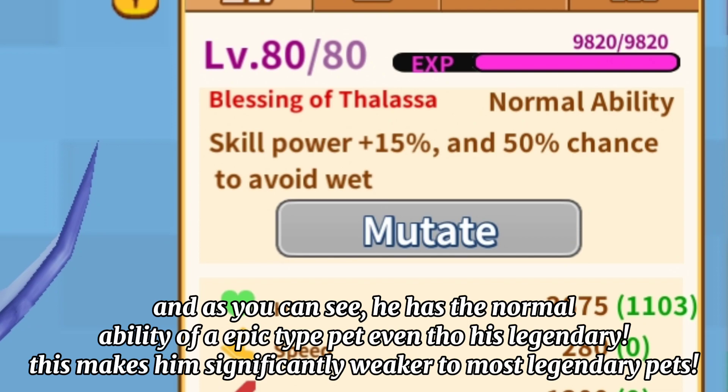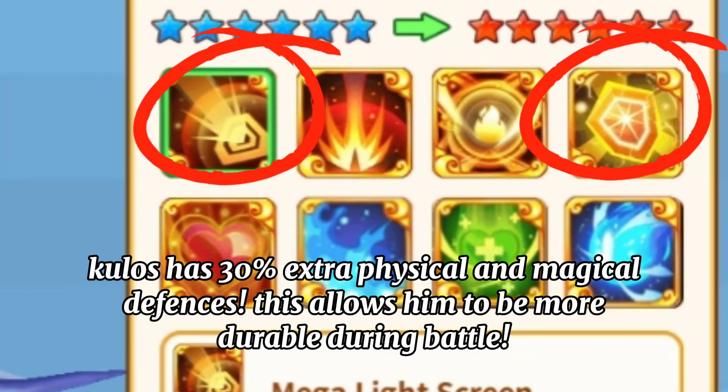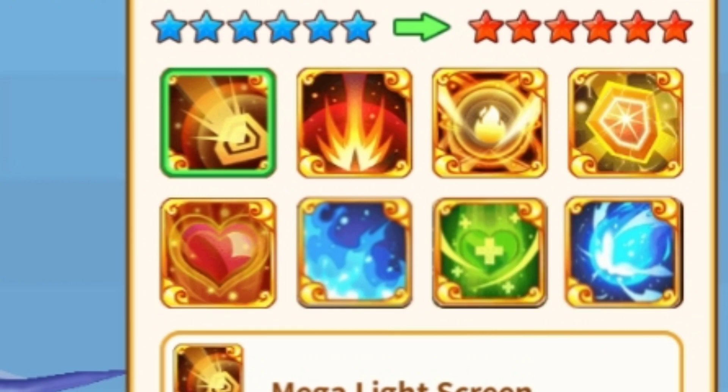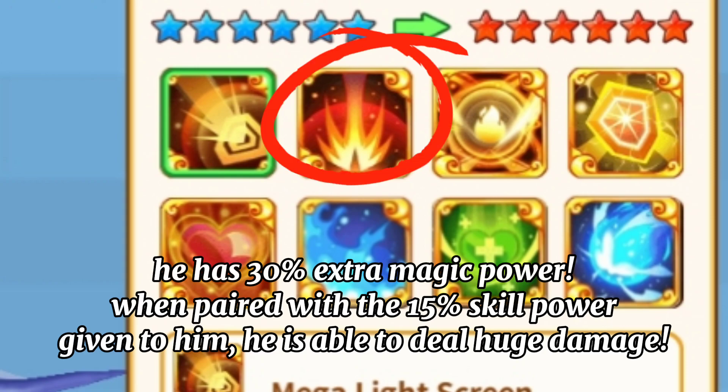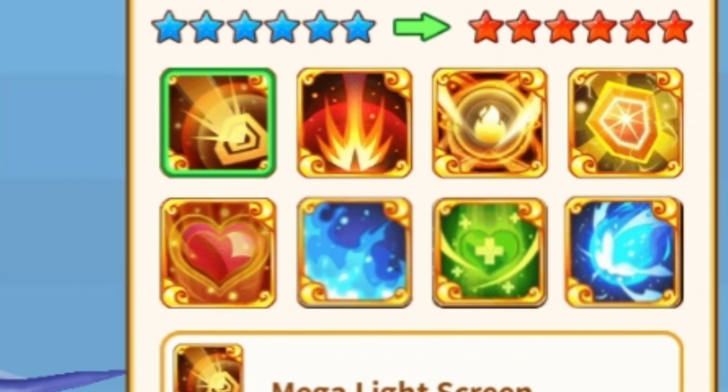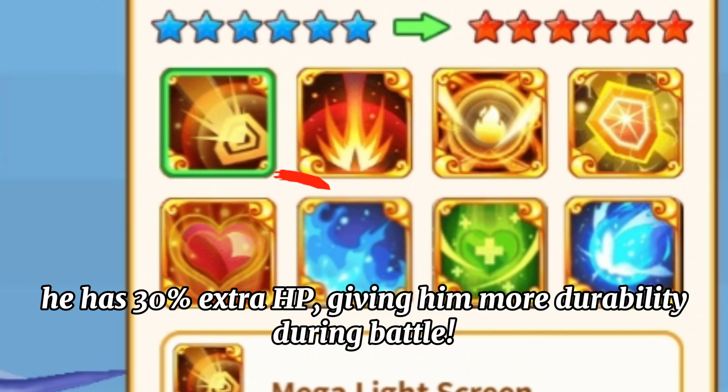This makes him significantly weaker compared to most legendary pets. Kulos has 30% extra physical and magical defenses, allowing him to be more durable during battle. He has 30% extra magic power, and when paired with the 15% skill power given to him, he is able to deal huge damage. He has 60% chance to avoid burn, giving him an advantage when fighting fire type pets. He also has 30% extra HP, giving him more durability during battle.